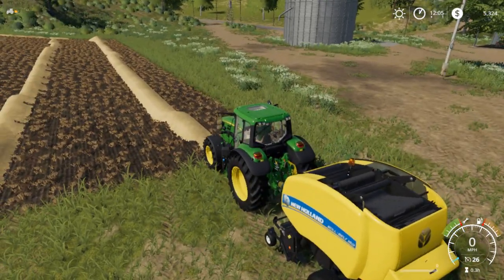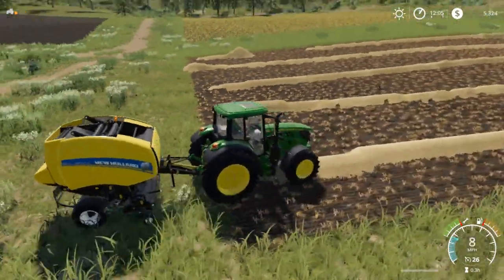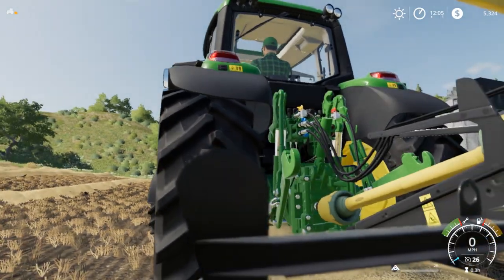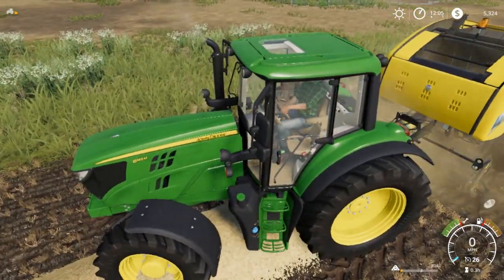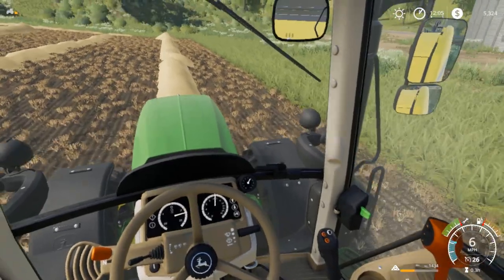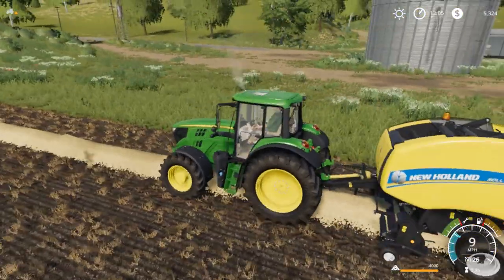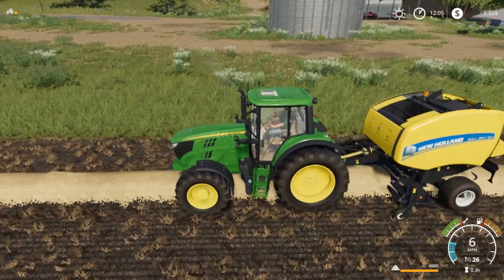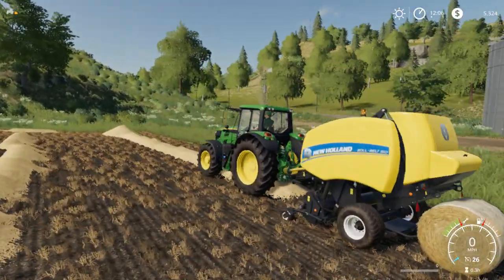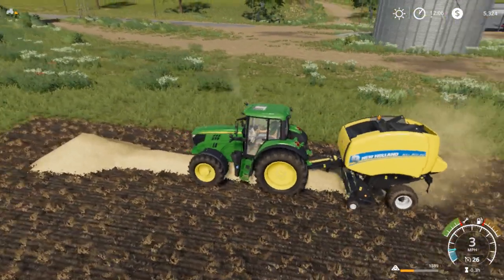First time ever using this round baler in FS19. This thing goes 26 miles per hour! The PTO shafts are all animated — that's a nice feature. We can bale really fast. It beeps when it's full — I couldn't figure out what was going on. In 17, I was used to it beeping at 80%, but here it beeps when it's completely full. That's nice.